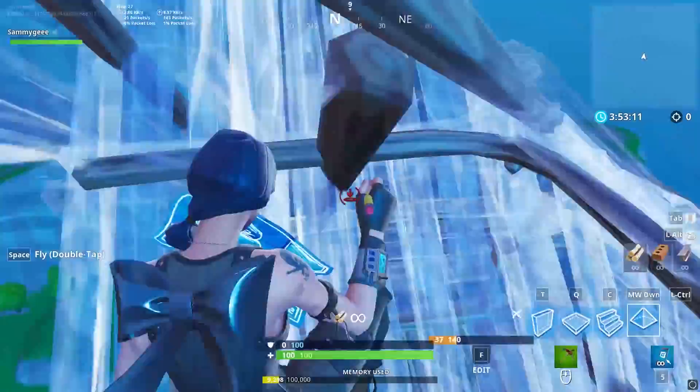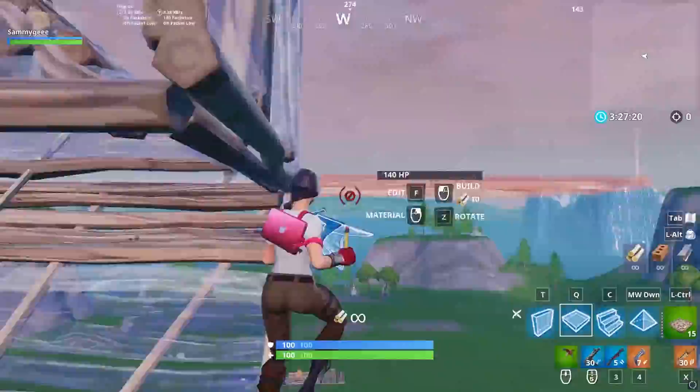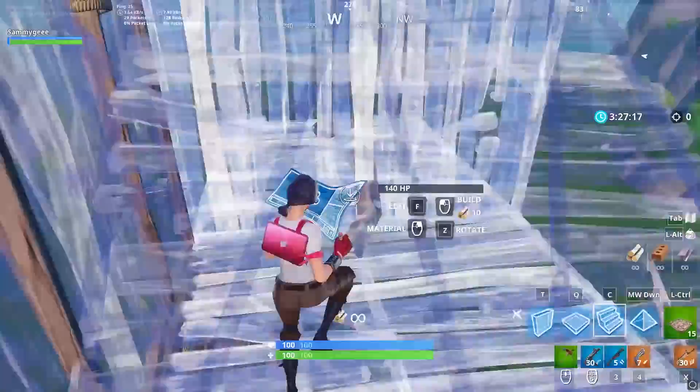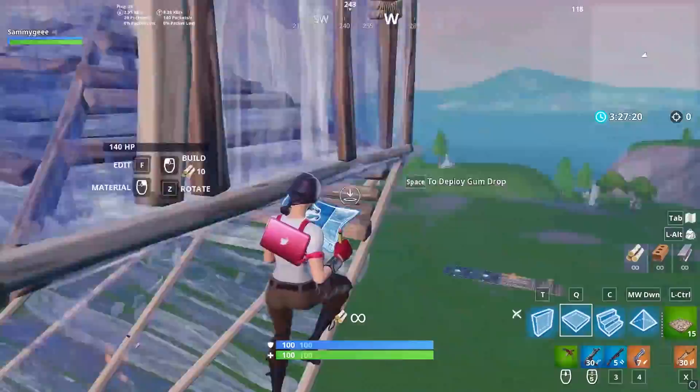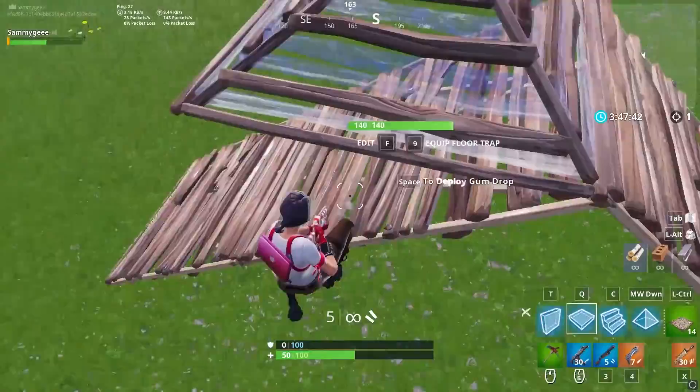Coming in at number three, we have a brand new tip for covering yourself while doing pyramid side jumps. When pyramiding yourself you can either edit through the pyramid or jump to the side to take high ground. Doing side jumps on pyramids is an amazing way to retake the high ground but it does leave you exposed to taking a shotgun shot. With this new tip you can do the pyramid side jump all you want and guarantee covering yourself 100% of the time.